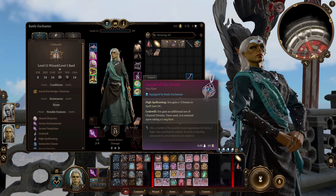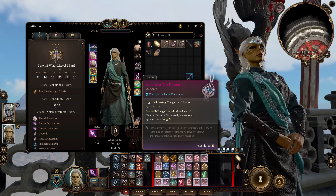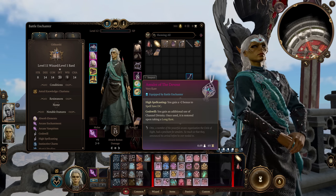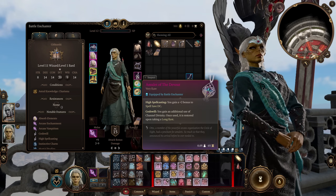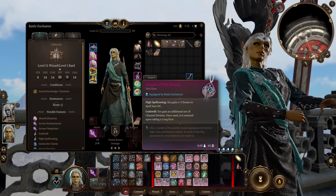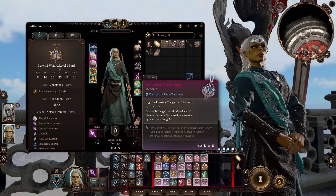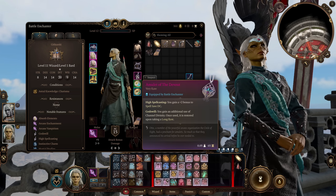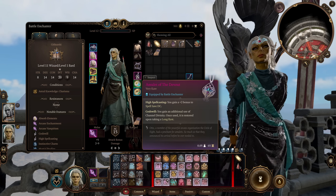Next up, for our accessories, I have the Amulet of the Devout. This is mainly here for a plus two bonus to spell save DC. If you're a cleric, you do gain an additional use of Channel Divinity, but we obviously are not a cleric here. Basically, it's more spell save DC. However, there are a couple of other amulets I could recommend to you.